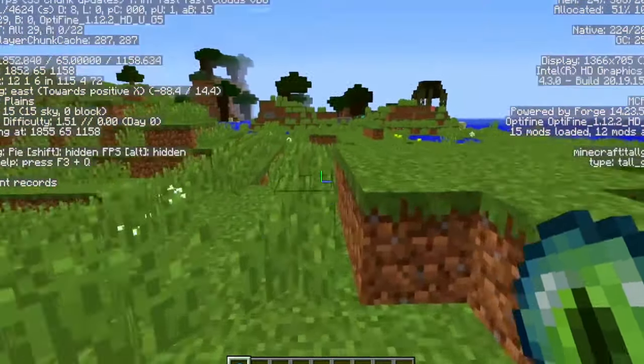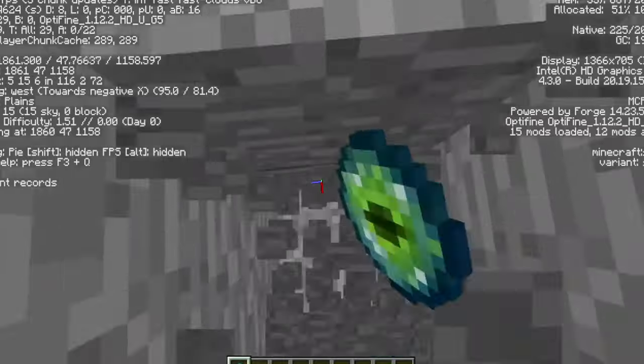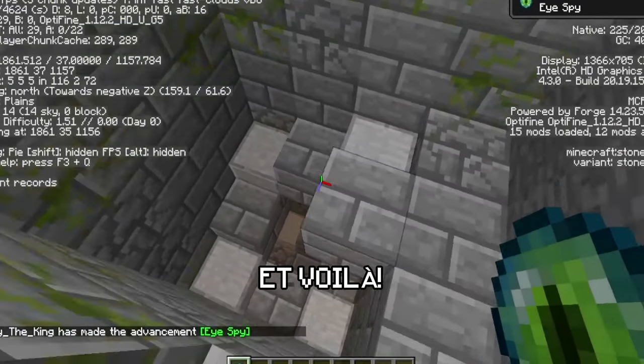So once you get to the coordinates, throw another eye of ender to know exactly where it is, and dig right below your feet. Et voilà!